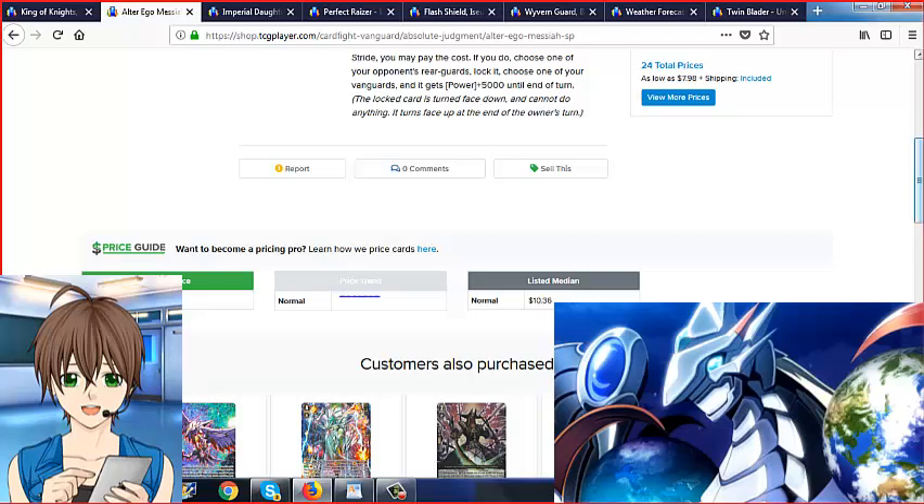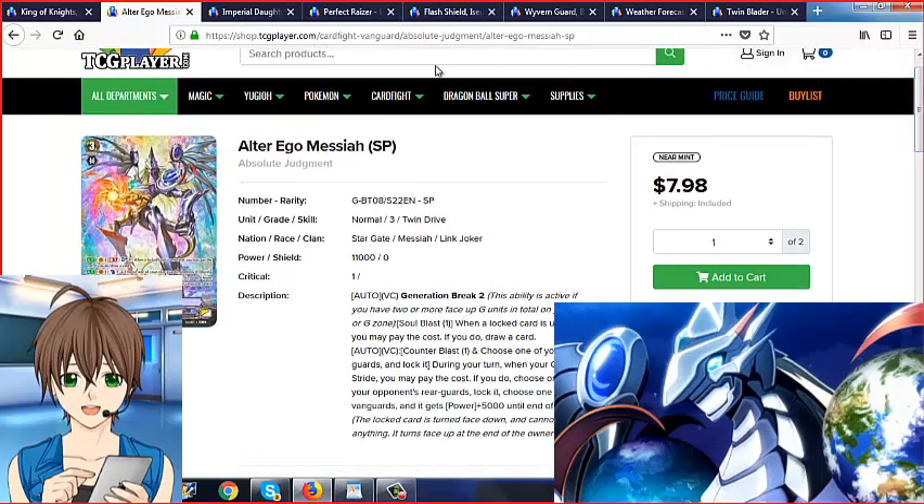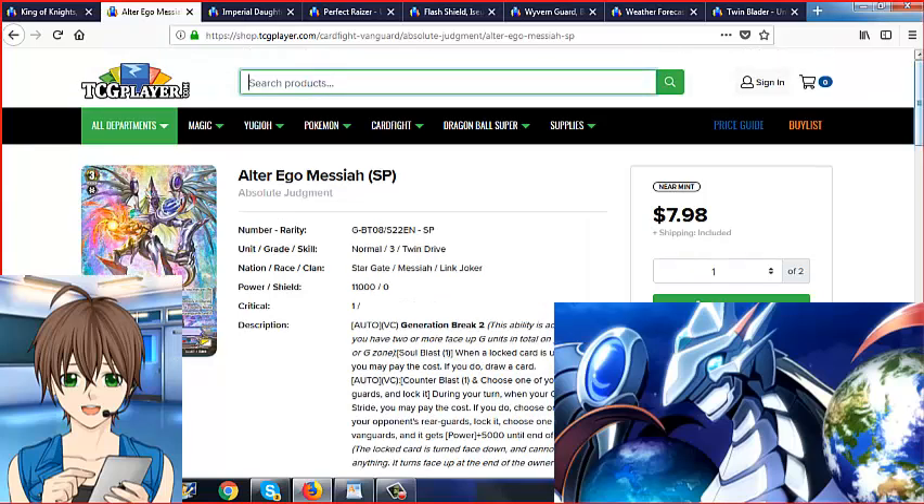Well, if you want to get your Alter Ego Messiah SPs, get them now while you still can — there are only two left here. I'm good with my Trial Deck ones; it works the same. If you can afford them with a lot left, go — by all means pick it up if you want to. It's all based on the player. If you like to collect SPs, go ahead. Just don't overextend yourself — that's a fair warning. If you pull one out of a pack, fantastic; if not, oh well — they all work the same.